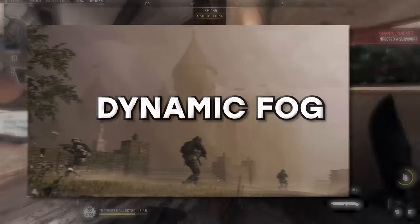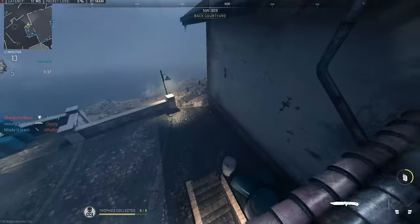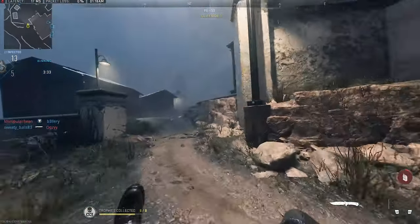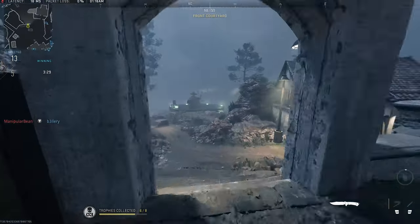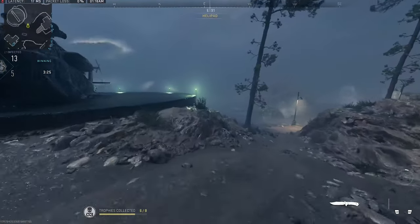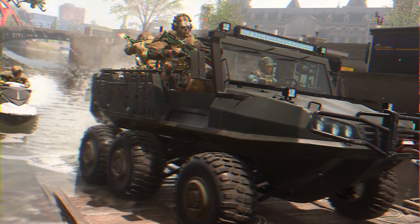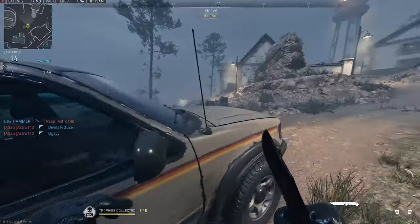Vondul also brings the addition of Dynamic Fog, a new feature that adds atmospheric immersion into the gameplay. During certain weather conditions, fog may roll in and affect visibility for all players, requiring them to adjust their combat strategies accordingly. In terms of vehicles, the Tactical Amphibious Vehicle, the TAV, is also introduced — a versatile four-passenger vehicle that can travel both on land and water, making it ideal for navigating Vondul's streets and canals.